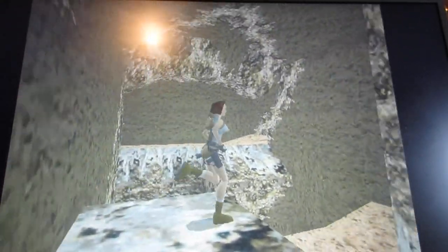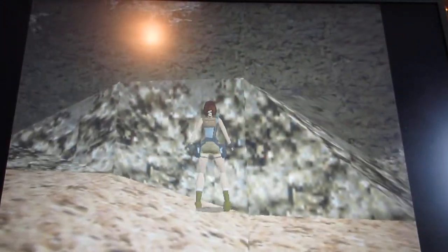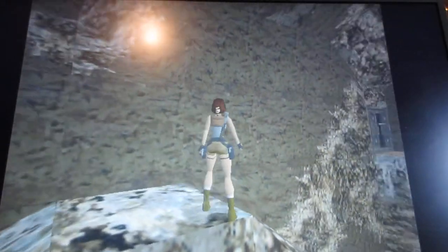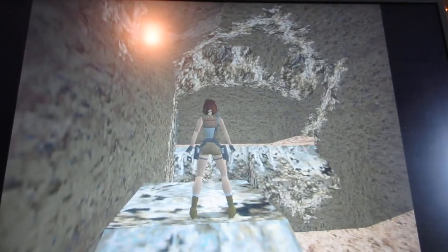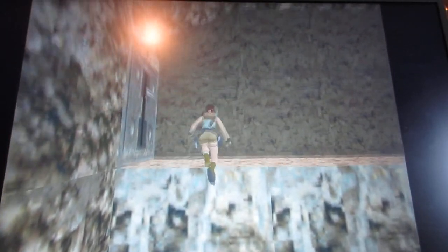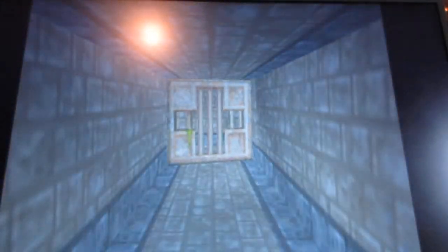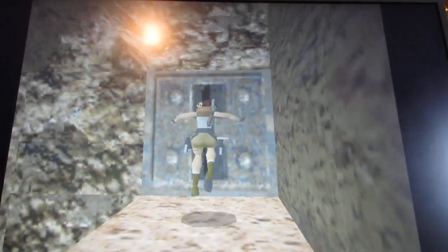Run and jump across. If you fall down, you have to go all the way around to get back here. By pulling the switch, it opens the door underneath the tomb — and that tomb is basically the entrance to the Tomb of Tokiken.